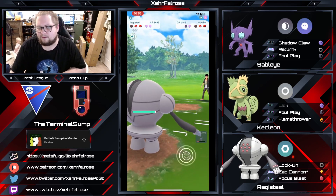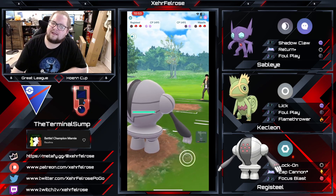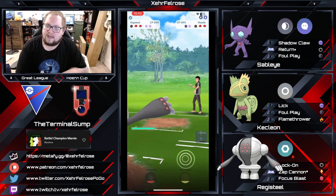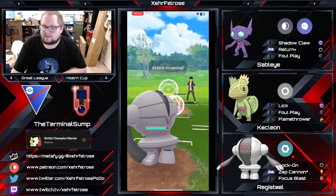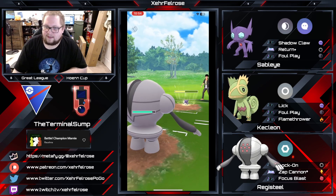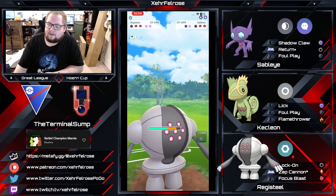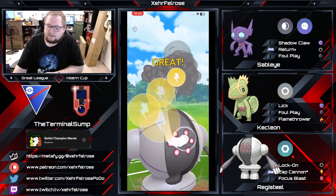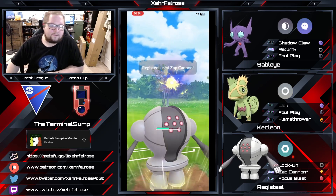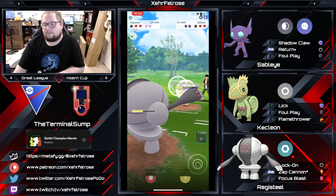Registeel is going to come in and get a farm down. We're going to see what the opponent's got in the back — probably not much that can handle Registeel with two shields, except for something like Medicham. Sableye is going to come in and now Terminal Sump tries to go for that Zap Cannon, but the Sableye outpaces and is able to knock a Foul Play off this Registeel, overfarming just a bit, trying to get a catch on the Registeel.